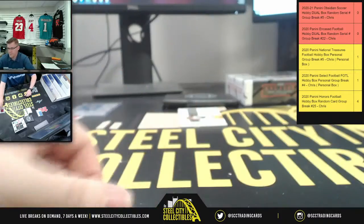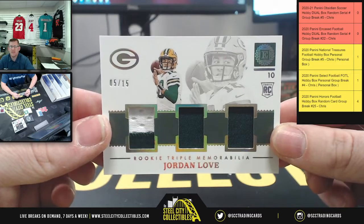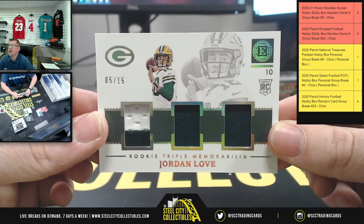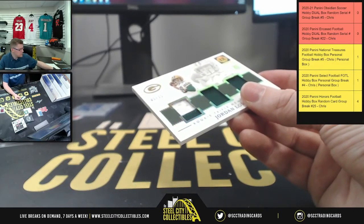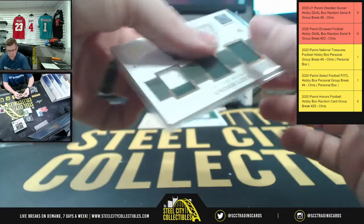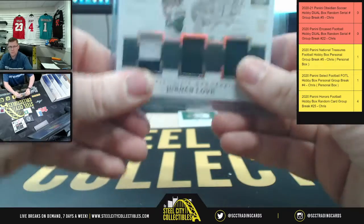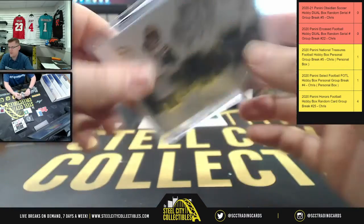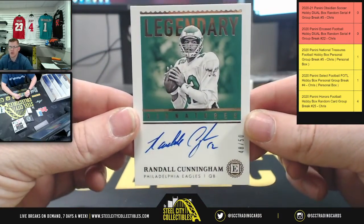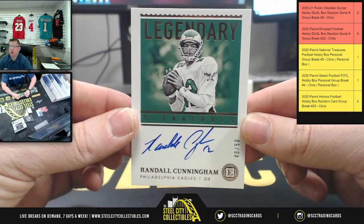There's a lot of love in the pack — five of 15, Rookie Triple Memorabilia, Jordan Love. Another one for Kyle at the five spot. Right after that, a Legendary Signatures Randall Cunningham, 48 of 58, going to Robert at the eight spot.